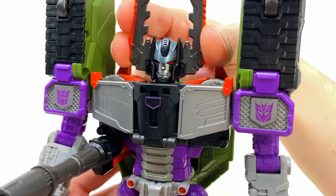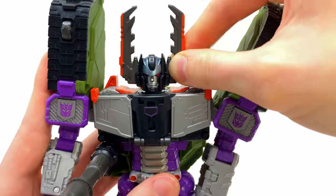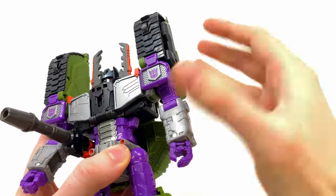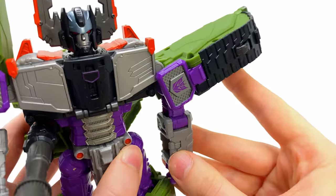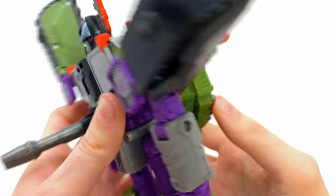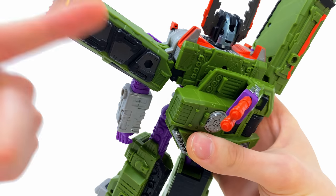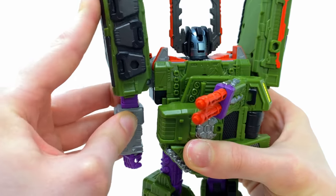The head is on a ball joint so it looks up, down, and rotates left to right. The antlers are separate pieces held on via two small plugs, so they can detach but are very easy to reattach. The shoulders are by far the weakest part of the figure. They are fixed into place and cannot rotate forwards and backwards. When you hinge the shoulder out to the side and bring it back down, it drags the whole tread assembly with it — a persistent issue on both sides. There's no locking mechanism, and they continuously flop.